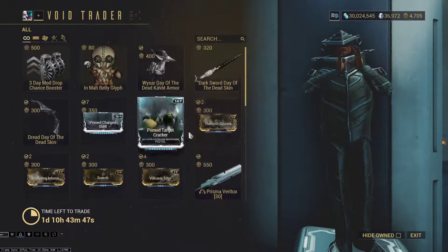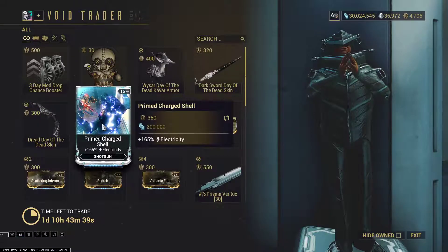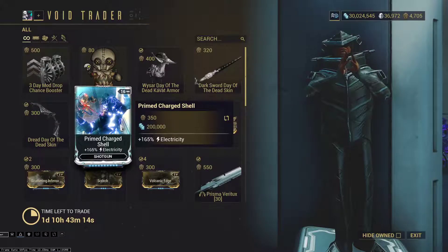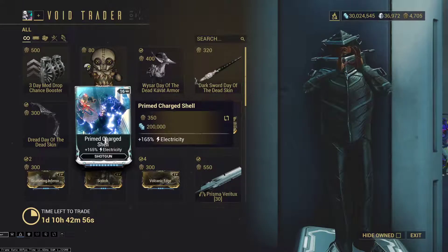As far as the Primed mods go: Primed Charge Shell is a primed elemental mod for shotguns, but not everyone uses it because there's simply no room. Electric is part of Corrosive so you can strip armor using a high-pellet shotgun, but you typically want to use status mods instead since those get you to 100% status before multishot. Primed Charge Shell is pretty niche.